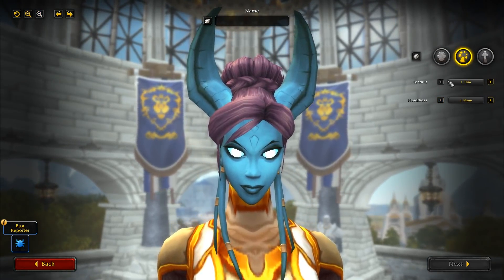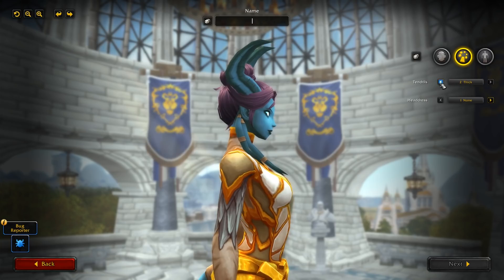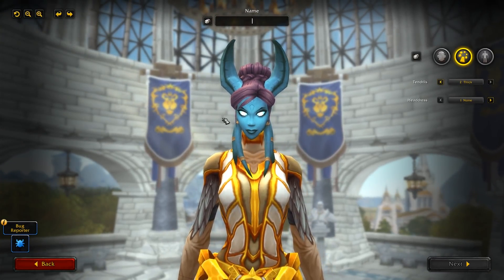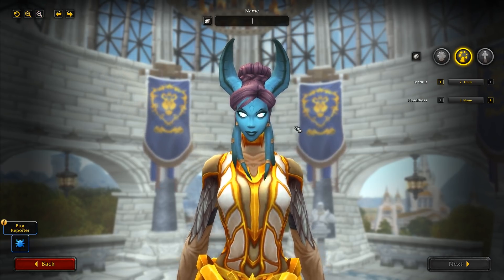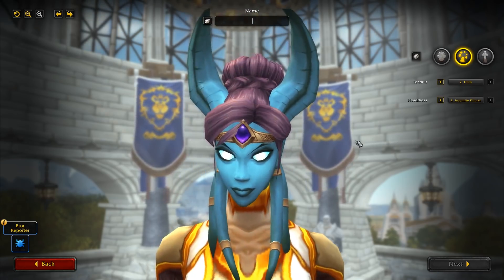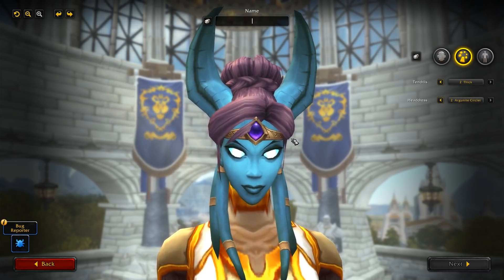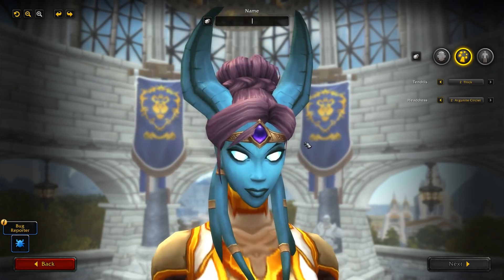Moving into tendrils — they do have customizable tendrils, but all you've got is thick and thin. Nothing too breathtaking there. Would have been nice to have some different options, and maybe that's something that's coming later. And you've also got a Headdress — similar to the male, using that purple stone. Not customizable on the color unfortunately, but it is a headdress available for all styles. It does clip a little bit with some hairstyles, but it is just another option you can use.